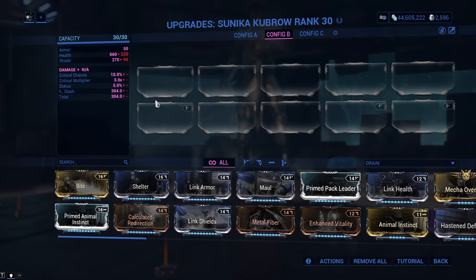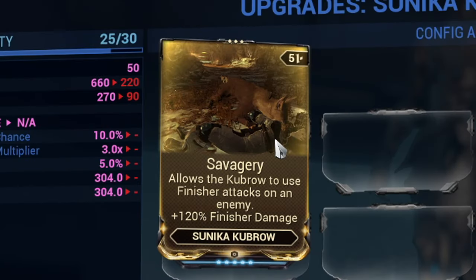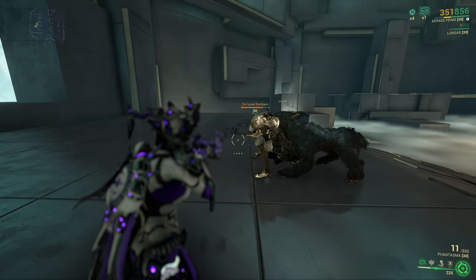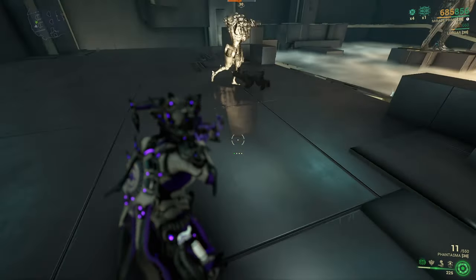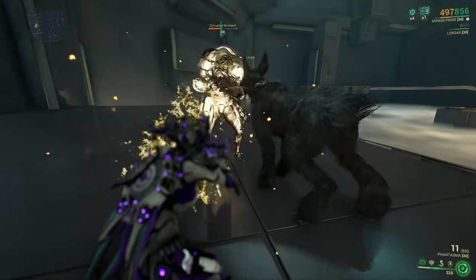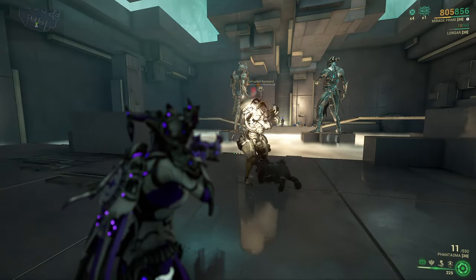The fourth breed is the Sunika Kubrow. The first mod is Savagery, which makes your Kubrow do a finisher attack dealing 120% more damage than a normal attack. This mod is essentially the same as the Ferocity mod for Sahasa Kubrow. Watch out because it is usually this mod that causes the Kubrow to go down - he's immobile and will take a lot of damage.